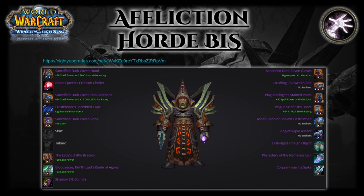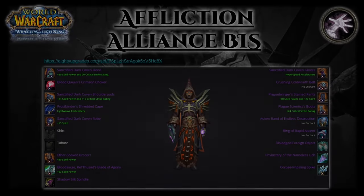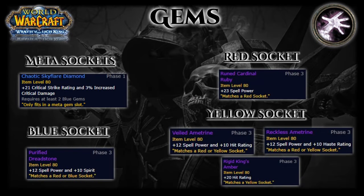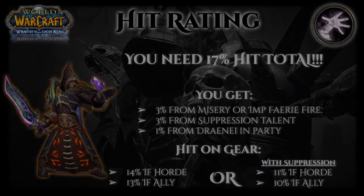A quick note on Phase 4 gems: for your meta you're still going to use Chaotic Skyflare Diamond, while using two Purified Dreadstones to activate your meta gem. For your red sockets you're going to use Rune Cardinal Rubies, and for your yellow sockets you want to use Reckless Ametrine for the haste on it, while slotting Veiled Ametrines to make sure that you're hit capped at all times. You also have Rigid King's Amber if you're severely hurting on hit.